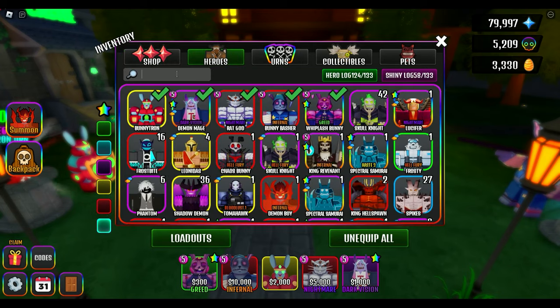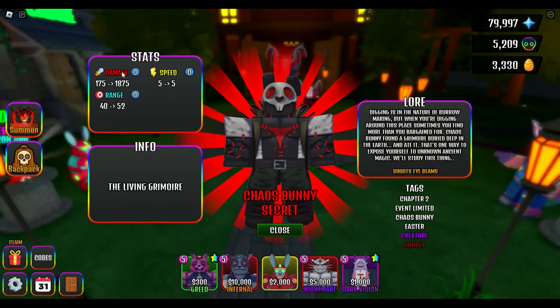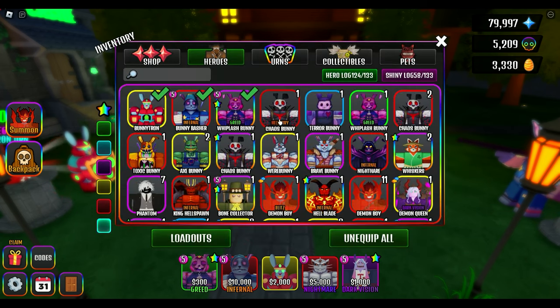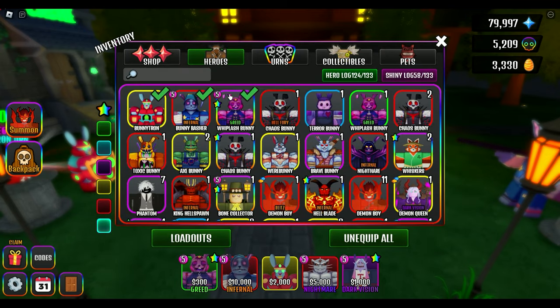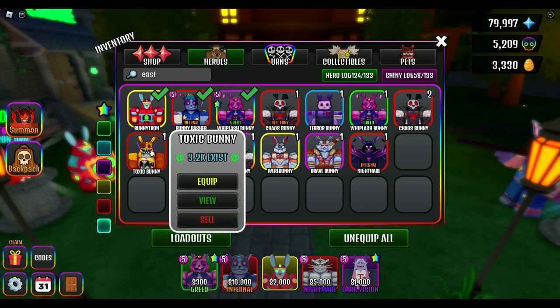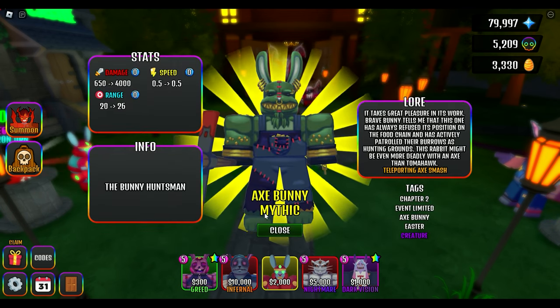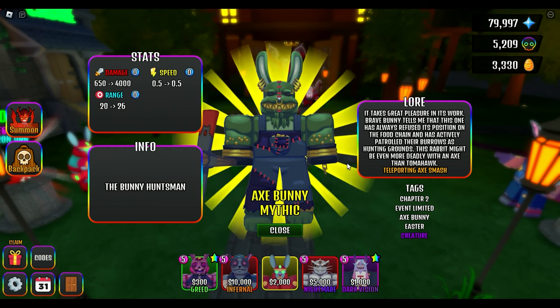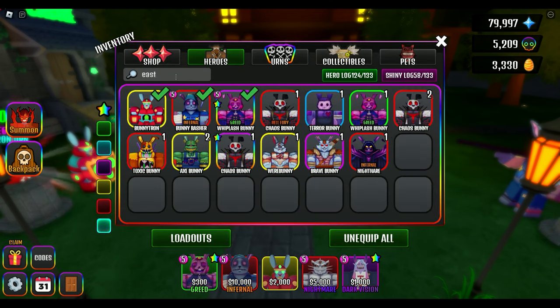If you take a look at some of these other Bunnies — you could even use Chaos Bunny, he's not bad. If you want to go two damage and two speed with him and get minimally Infernal on him, he could be pretty good. Terror Bunny I wouldn't use, although he throws Piercing Knives for Piercing Damage. Toxic Bunny is pretty cool — I think he's a lesser version of Nighthair. If you can get Nighthair that's probably good, but if you have Darkness, Darkness is better. And then Axe Bunny — he does a Teleporting Axe Smash but only attacks one enemy, so I'd probably go damage and speed for him rather than range.